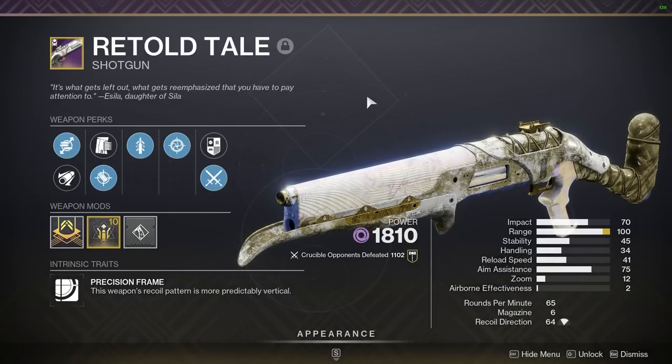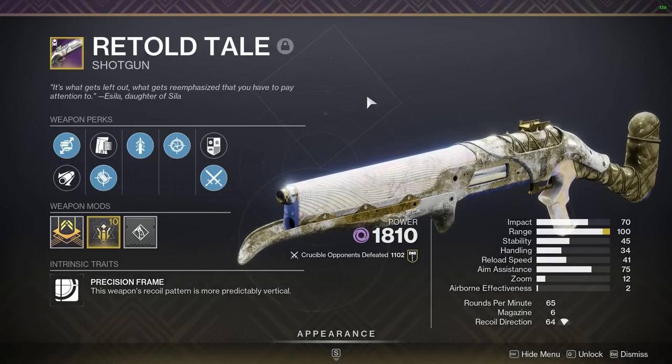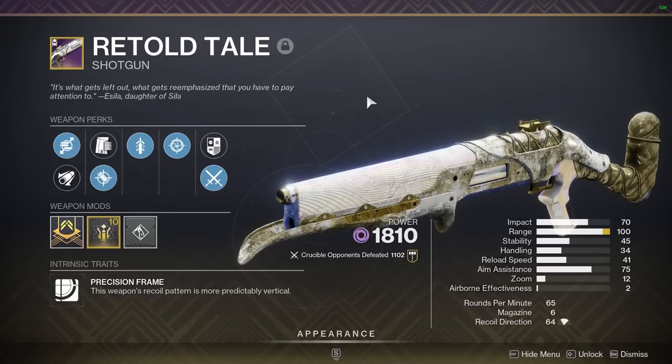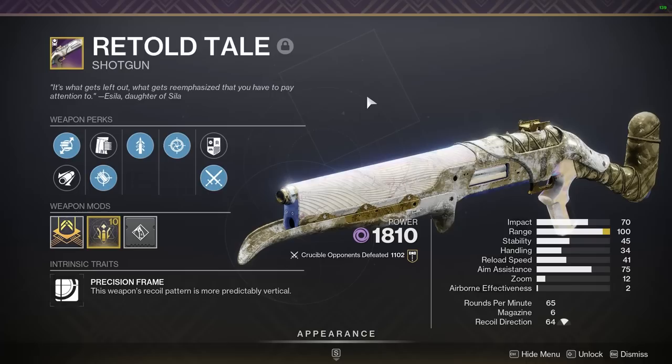If we want to be even more aggressive, then we're going to pull out our Retold Tale shotgun. This is a precision frame shotgun of the void archetype, so we can fly in with our blink on top of people with this and take them out. You'll see a lot of plays with the shotgun in the gameplay today.